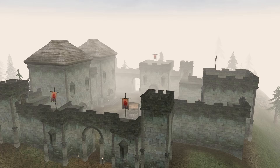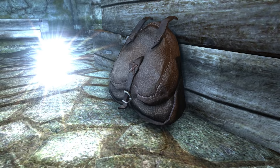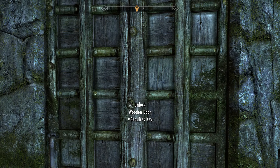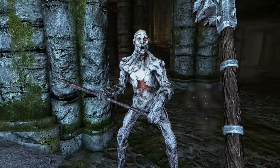Anyone who played Morrowind's Blood Moon expansion will remember Fort Frostmoth — it's sad to see it in a ruined state. Nonetheless, once here, fight your way through the Ash Spawn and enter the castle. Once inside, we'll need to head downstairs into the room filled with coffins. In the middle of the room there is a knapsack. We'll have to open it and get the key from within, as it's required to gain access to General Falx Carius. He is marked with a quest marker, so finding him will be no trouble at all.